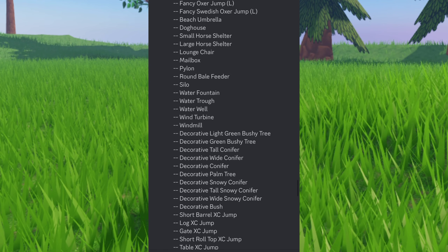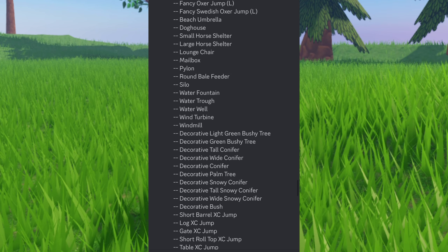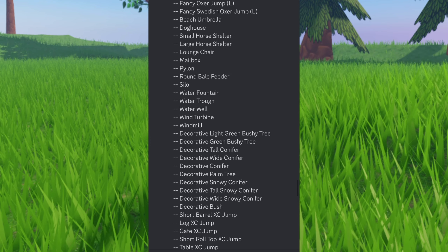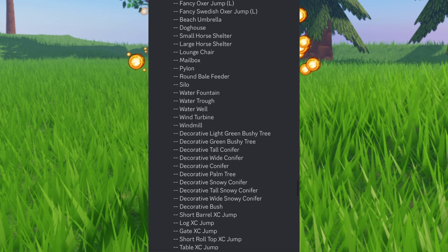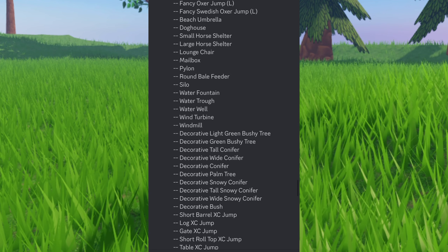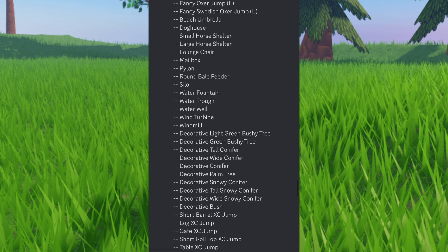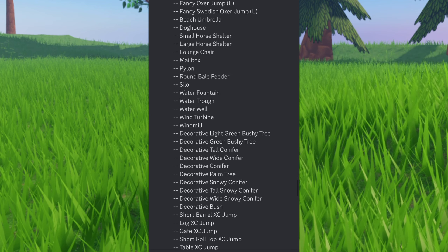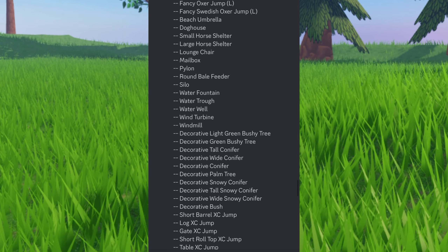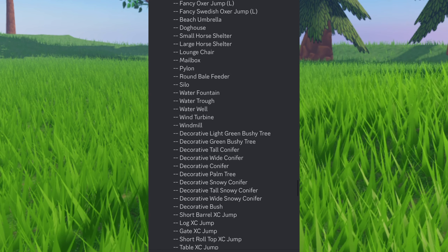From the shop you can also get a beach umbrella, a dog house, a small horse shelter, a large horse shelter, a lounge chair, a mailbox, a pylon, a round bale feeder, a silo, a water fountain, a water trowel, a water well, a wind turbine, a windmill, a decorative light green bushy tree, a decorative green bushy tree, a decorative tall conifer, a decorative wide conifer, a decorative conifer, a decorative palm tree, a decorative snowy conifer, a decorative tall snowy conifer, a decorative wide snowy conifer, and a decorative bush.